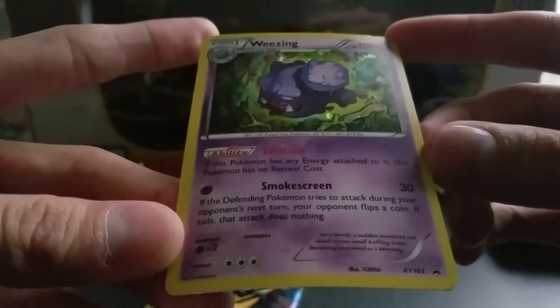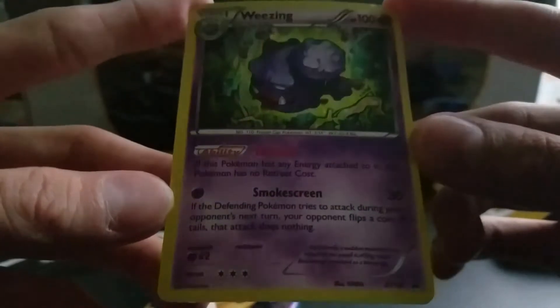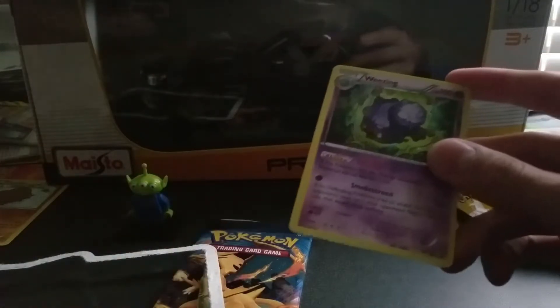So let's open this baby up. I've been waiting to open this because I have some old Pokemon cards, and if we do get copies of them here, I'd like to compare them. Here's the Weezing we get — it's a promo, so this is the only way you can get this Weezing. It has the ability Levitate: if this Pokemon has any energy attached to it, it has no retreat cost. And the move Smokescreen: if the defending Pokemon tries to attack during your opponent's next turn, your opponent flips a coin — if tails, the attack does nothing. It also does 30 damage. 100 HP, obviously evolves from Koffing. I'll just put him in his sleeve for now. Maybe I can use him in a Team Rocket James-themed deck.